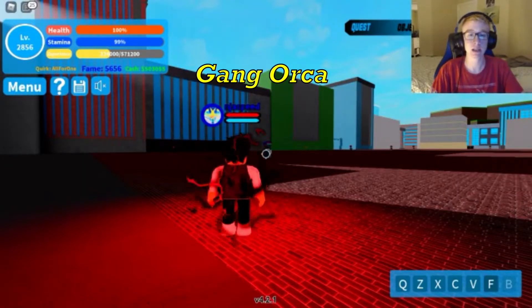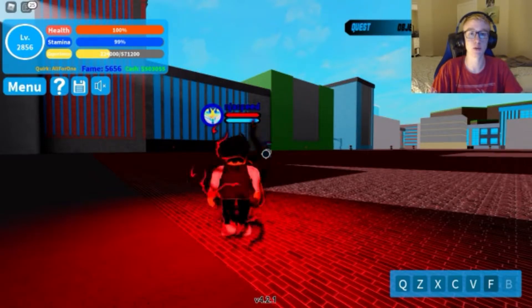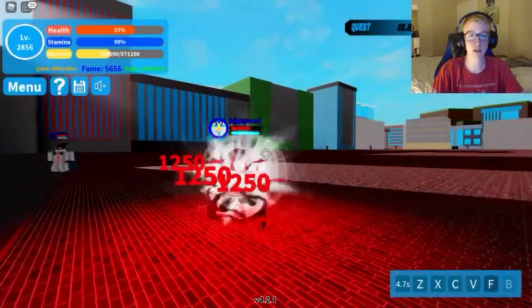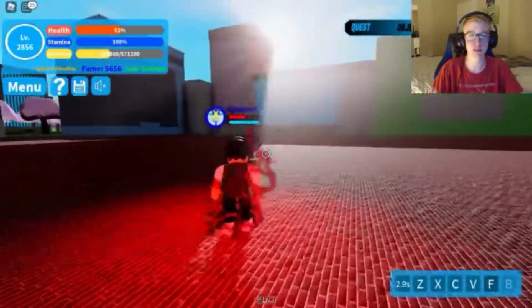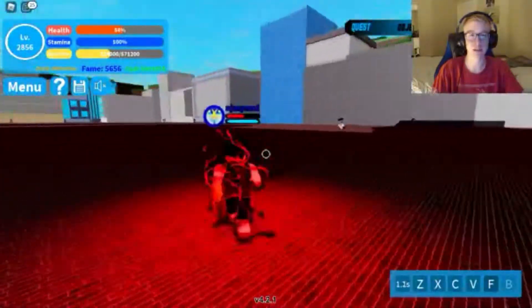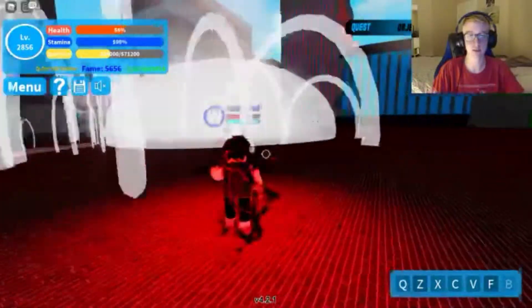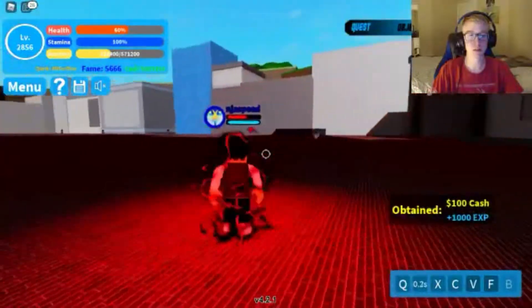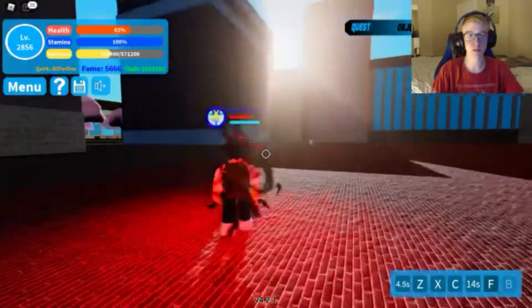Next is Gangorka. The supersonic burst can immobilize us so we're going to start this fight from behind. We do our Q — the supersonic burst did still hit us but we were able to dash out of it. We'll probably have to cycle through our combo several times.